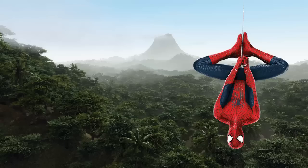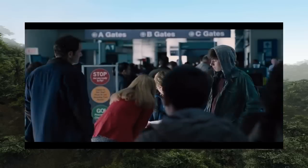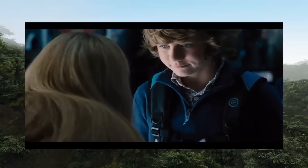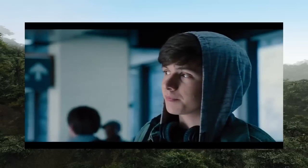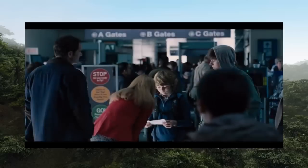Hello everyone, here is Spider-Black. Today we have the official trailer of Jurassic World, and it's a great trailer. I'm going to share my analysis of the trailer, which gives us a lot of tips on what we're going to see in the movie. The trailer begins in an airport where we see the children, Ty Sinkies and Nick Robinson, who are apparently left by their parents at the airport to visit Isla Nublar.